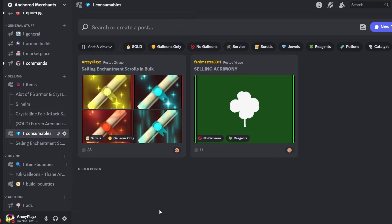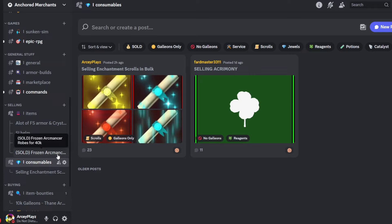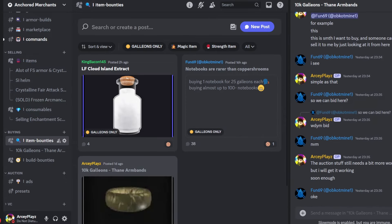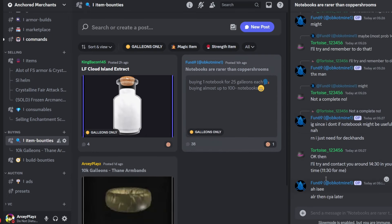I'm also categorizing selling and buying separately so it's easier for both sides. If you're looking for something for a couple of days, people can check all the buy posts and if they have that item they can sell it, or negotiate for more. For example, someone here wants stain armbands, others are looking for notebooks, and as you can see trades have already been made — and it's all public. That means it's fully transparent, which makes scamming much more difficult. People can comment things like 'hey, you're getting scammed' or 'that's way too much.'